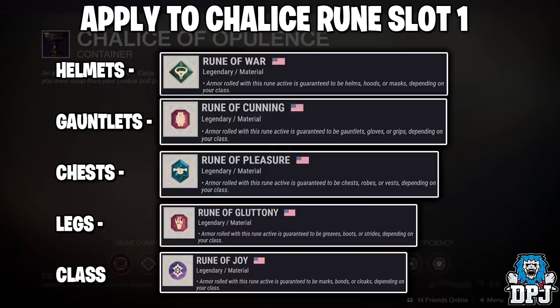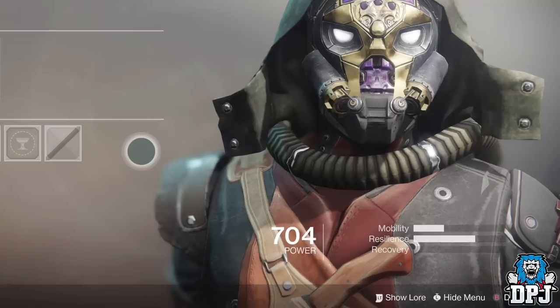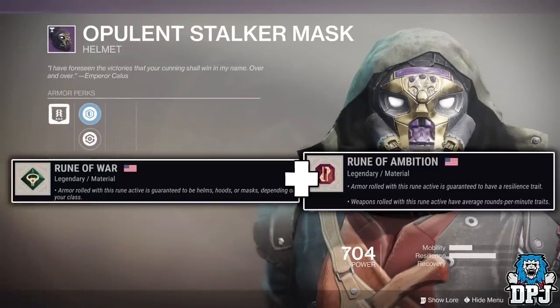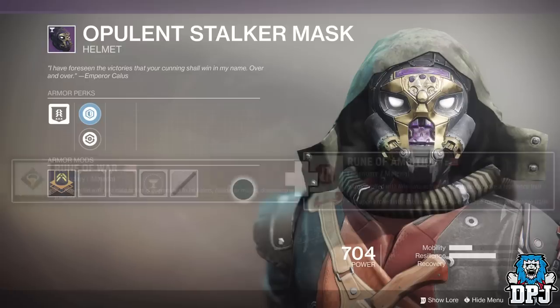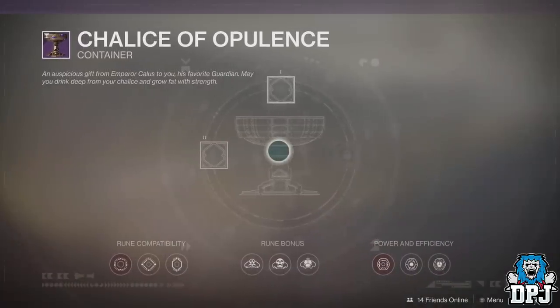I haven't quite worked out armour fully yet, as I'm not sure if armour drops with random traits. Within the collections, the Hunter helmet has more resilience than mobility and recovery, so you'd think to get this helmet you'd use Rune of War in slot 1 and Rune of Ambition in slot 2 — as armour rolled with that rune is guaranteed to have a resilience trait. If armour pieces do drop with set traits and they aren't random, then that's the combo you'd need, with rune slot 3 being a masterwork choice of your picking. But I cannot confirm that as of yet, so I won't guarantee it.